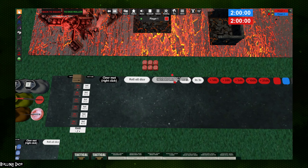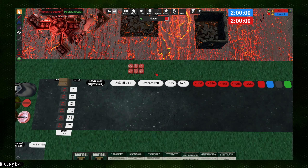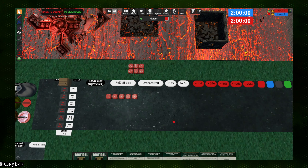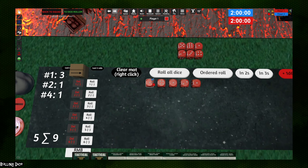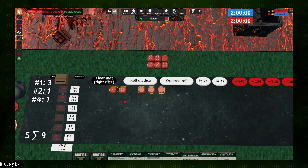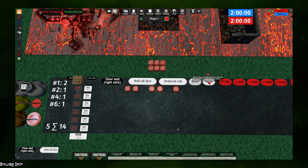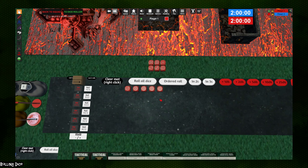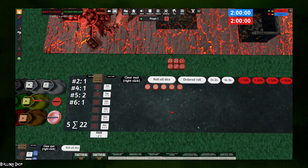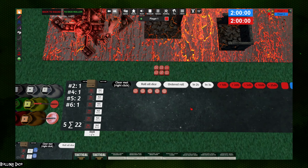The dice roller also has the ability to perform ordered rolls, usually for resolving damage or Feel No Pains that must be technically assigned and resolved individually. The ordered roll gives you dice in a left-to-right order, so for example if you want to know if your models passed enough Feel No Pains to survive a multi-damage attack, you can see the order they were rolled. You can also order roll in sets of two or three based on the incoming damage value — similarly useful for D3 damage weapons hitting a unit multiple times.